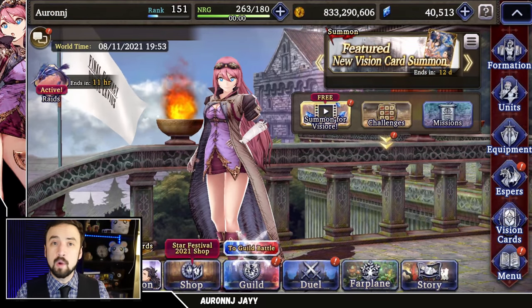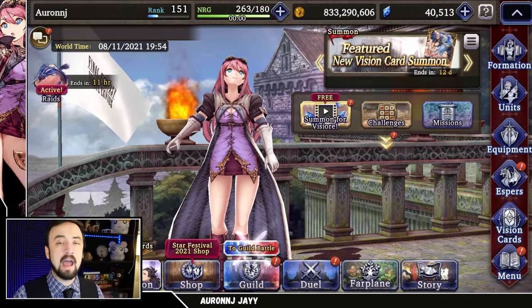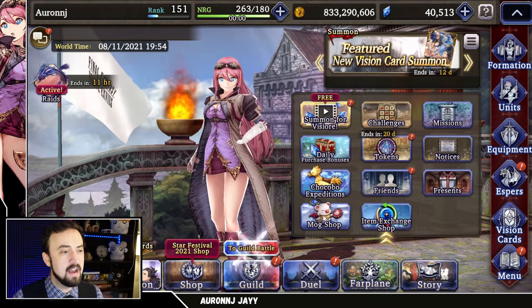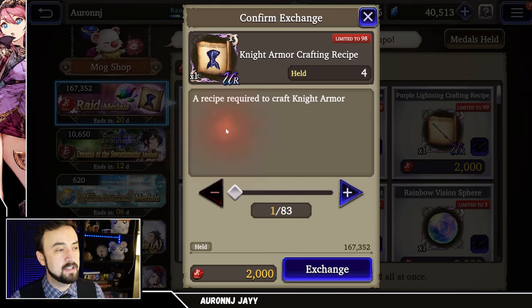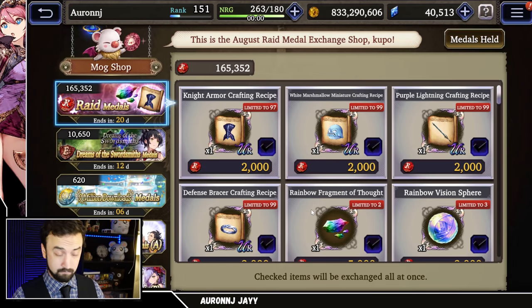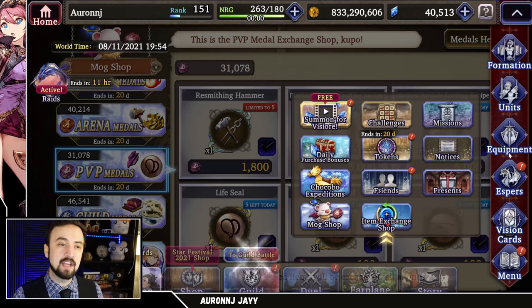Now I want to talk to some of the newer players, or players with less developed accounts as far as gear goes. Just a quick tip on how you can power up your account right now, really fast. I'm going to jump into the mog shop. Here you see the raid medals — I have 167,000, which is enough to buy a lot of these recipes. You come in here for 2k and pick up a recipe. You'll also get some recipe drops from just playing the raid. You can also buy Platinum Armor recipes from the PvP medals section for 5,000 medals — that's a big investment, but it's worth it.